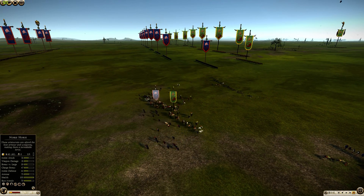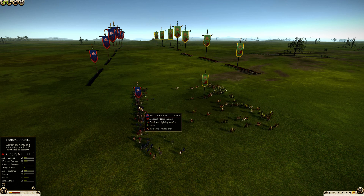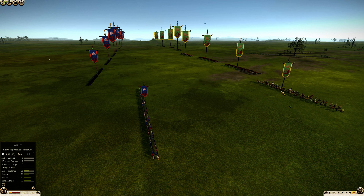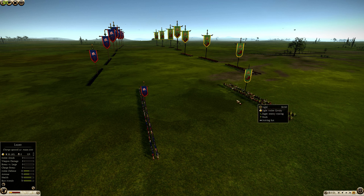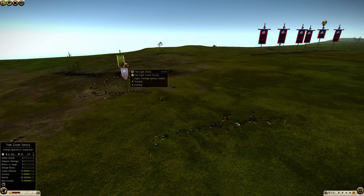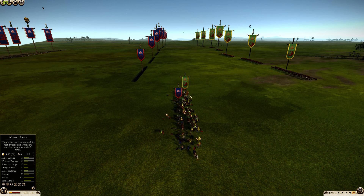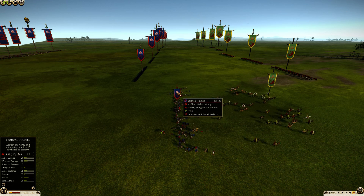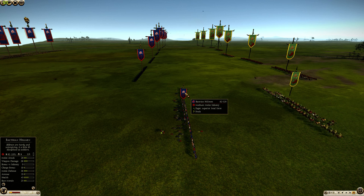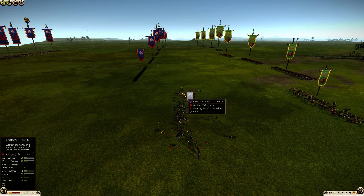Just for fun, I charge these backturned hillmen — they don't have any weapons to do damage with. So here we have light melee cavalry with a mass of 200. The melee cavalry has a mass of 200, and the very light shock cavalry has a higher mass than the light melee cavalry. You can see that the increased mass from very light also factors in significantly in how much damage they're able to do. The backturned hillmen are now getting wrecked by impact damage alone.